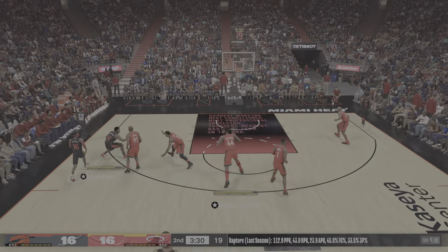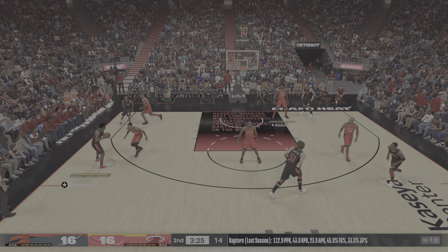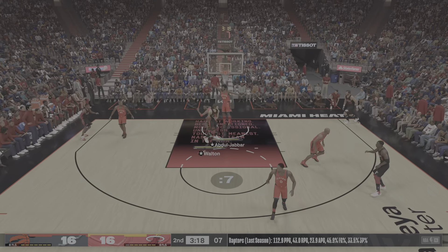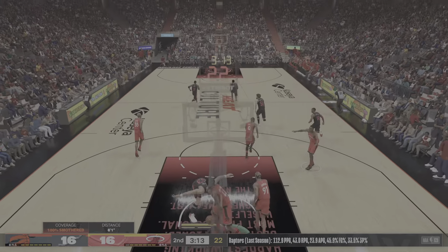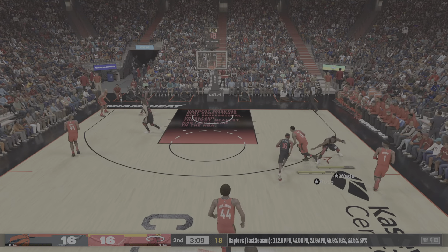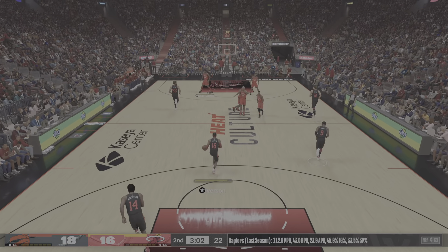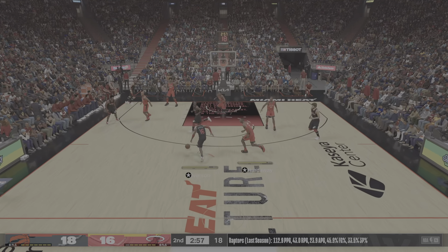Robertson against Rose, they're coming to the paint. Out to Wade - good ball movement here by the Heat. Eaton misses. Great work there to get in the shooter's space and corral that back, finished off by Rose. You give Rose an angle to the rim, that's exactly what's going to happen - too quick, too explosive.